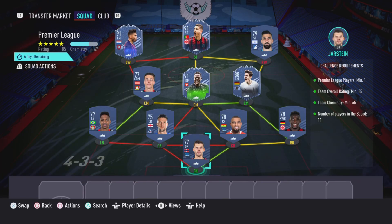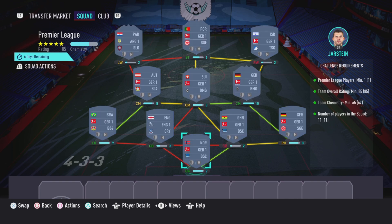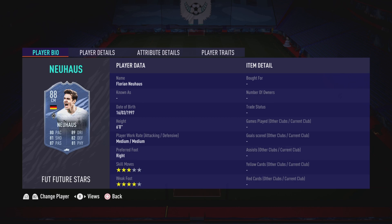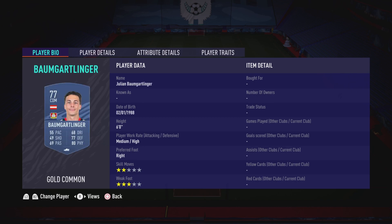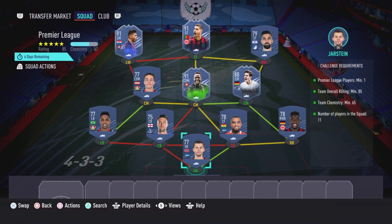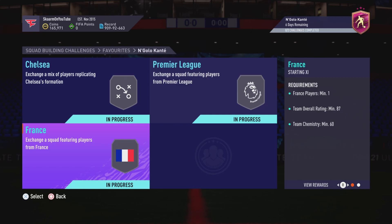Now let's move on to the Premier League section. Pretty similar price — this is going to cost you guys 90,000 coins to complete. No loyalty required, as you can see. Here are the players I did use. And there we go — the Premier League section is completed.